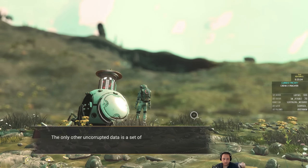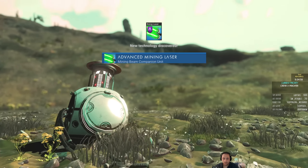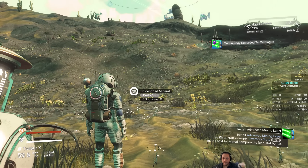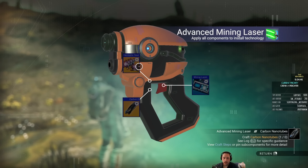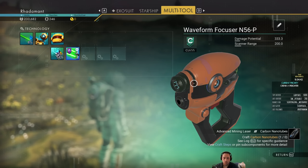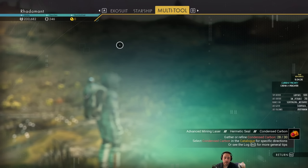The only other uncorrupted data is a set of plans — an upgrade for my mining beam: the Advanced Mining Laser. In order to make an Advanced Mining Laser, which allows me to mine bigger and better things, I need a Hermetic Seal, Carbon Nanotube, and Wiring Loom. Wiring Loom is something that you cannot make — you can only buy it.